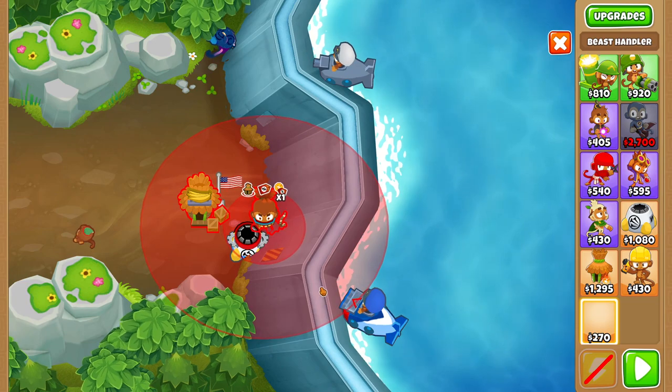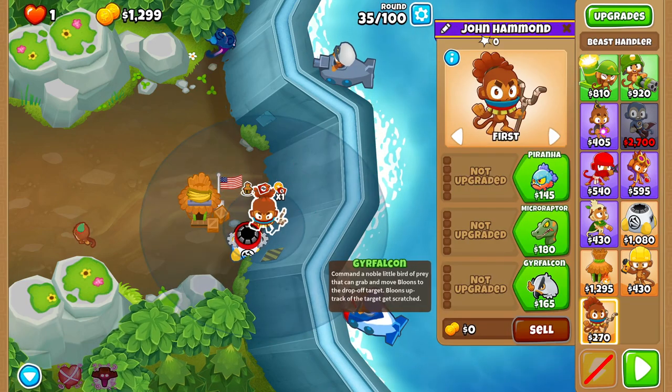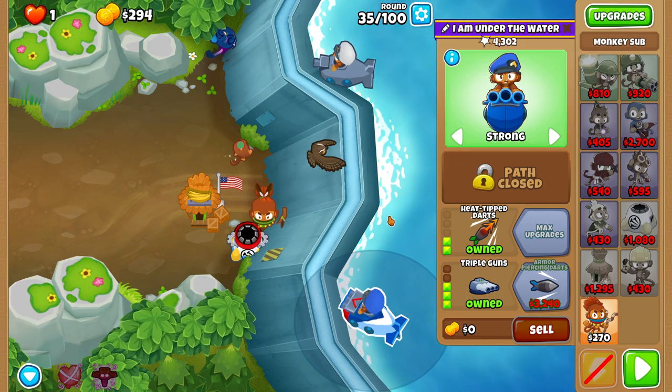Before round 36, place a beast handler as bottom right as possible next to your spike factory. Upgrade it to Horned Owl and set the grab point up there, and set your sub to Strong.